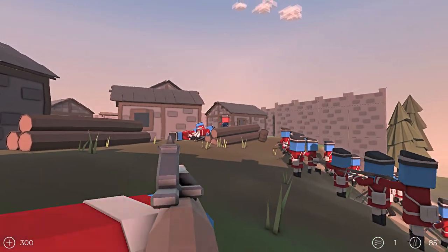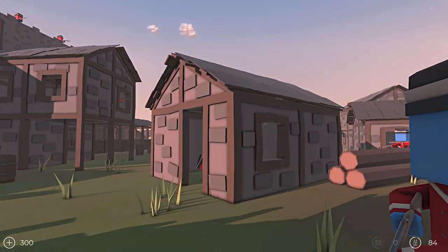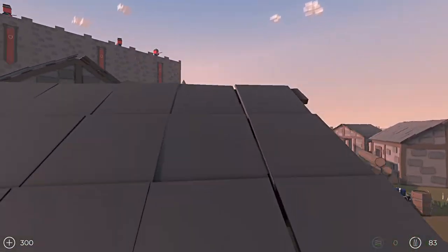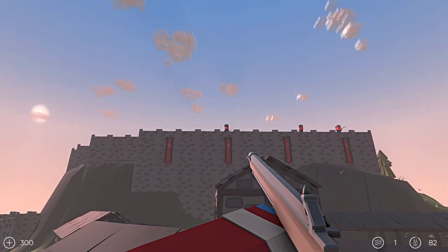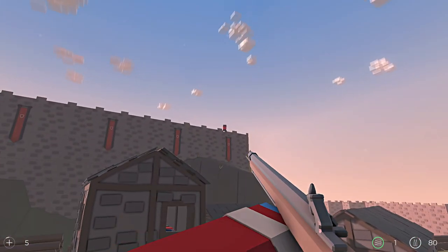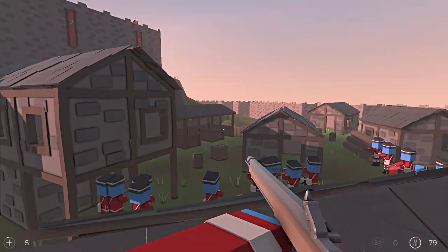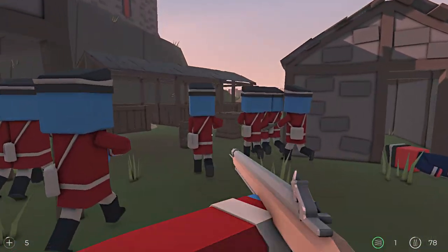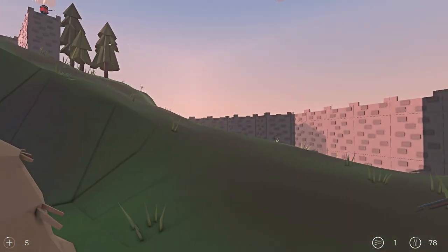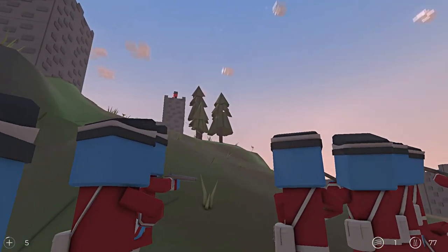We've got some American Revolution action going on here — us as the redcoats charging the American scum. These are easy snipes; they're just letting their full torsos over the wall, makes it nice to do some skeet shooting. Okay, I've been shot, I've got five health left — one more shot and I'm done. Okay, just had to breathe, stabilize the weapon and let fly.